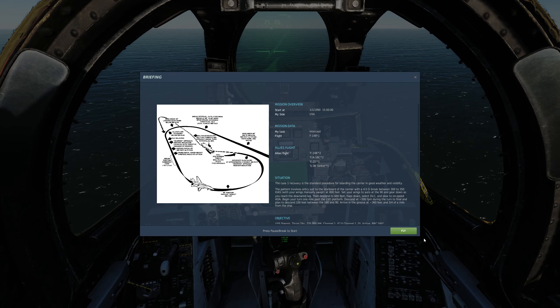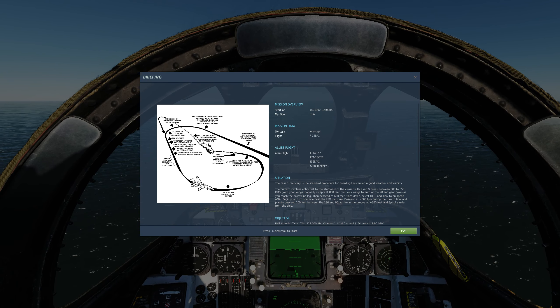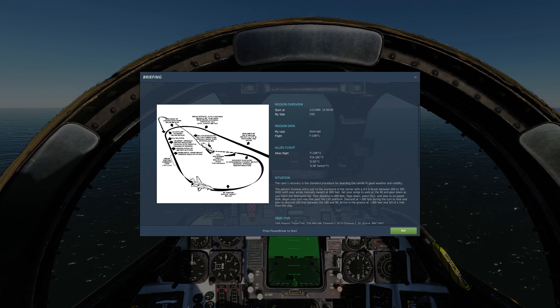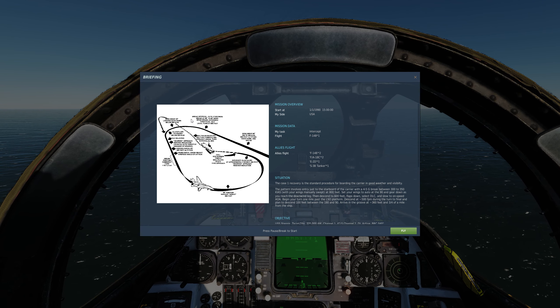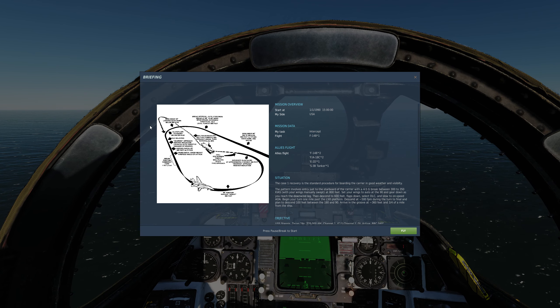Hook down - that will be automatic when I start this mission. And the same as the Hornet: 350, 300 to 350 on the upwind and at the break at 800 feet. Brake the same as the Hornet. Throttle's idle, speed brake extended. The difference comes here.